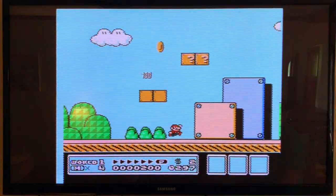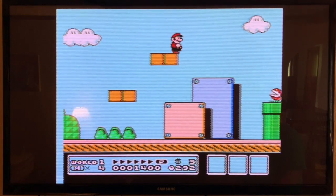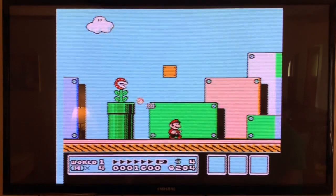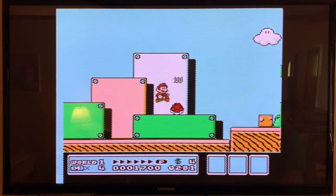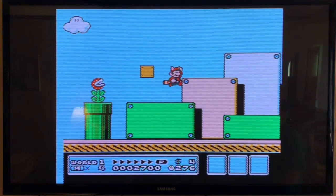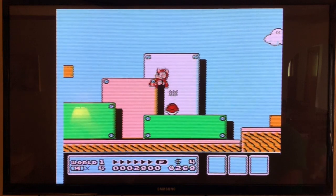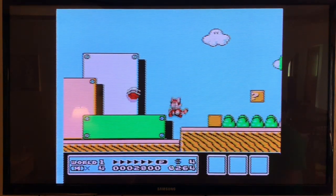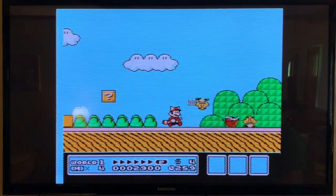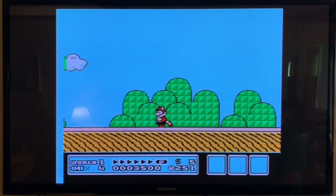I'm obviously playing player one and my dad is player two. That was just a Koopa I threw — if you jump on it, it goes into its shell and then you can pick it up and throw it at enemies. Those are Goombas; they die in one hit, just squash them.